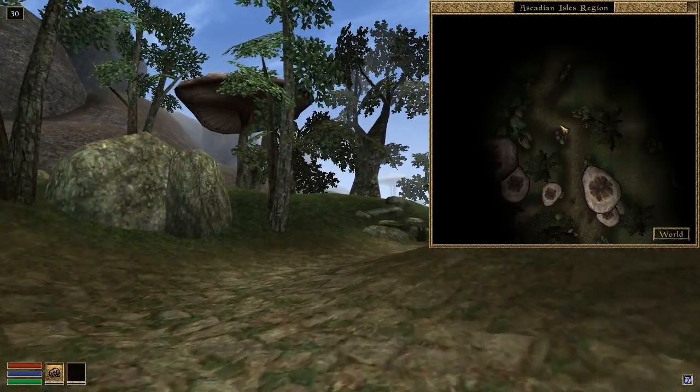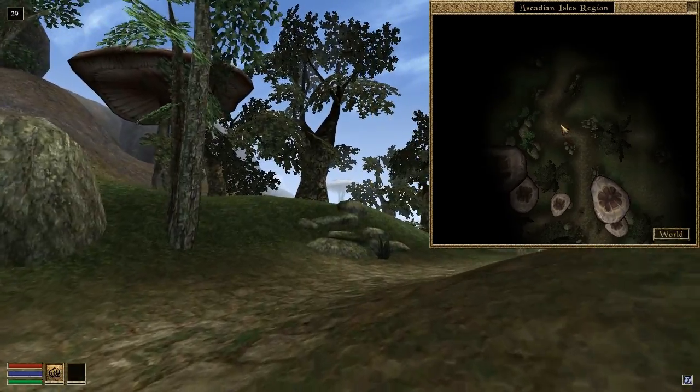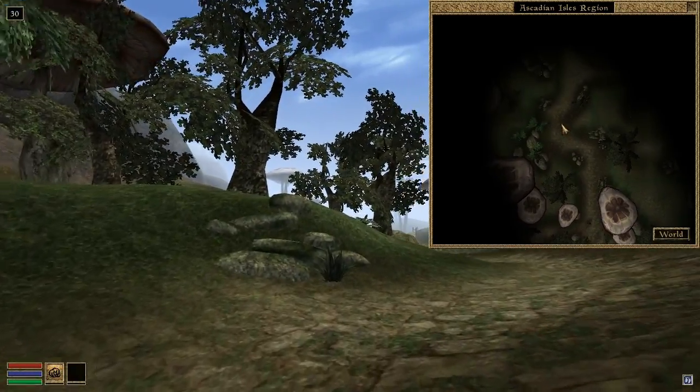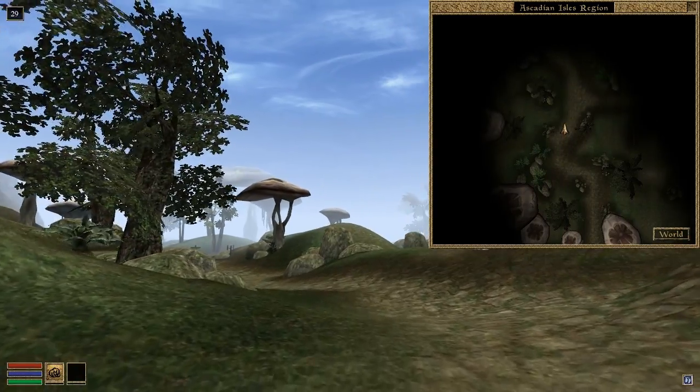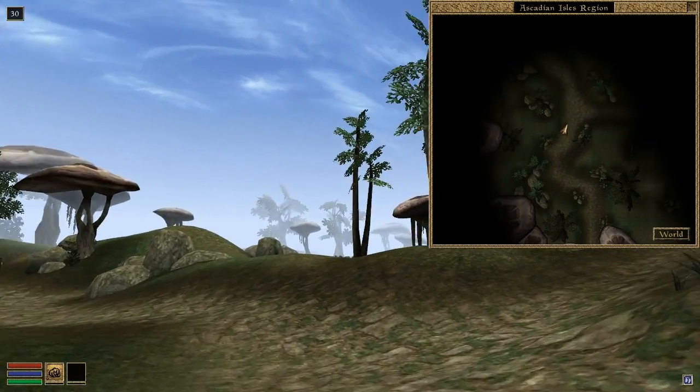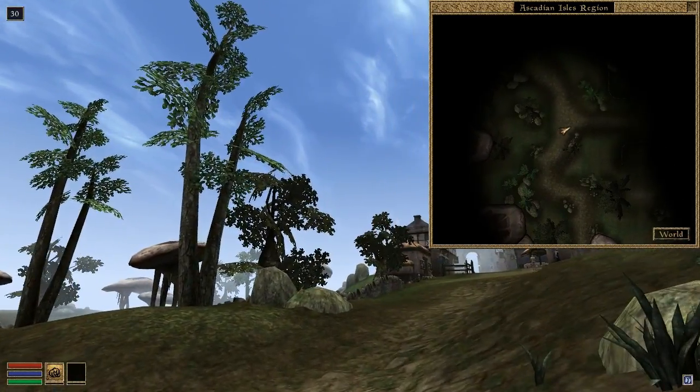Morrowind has a fog of war applied to its map, which means that details on the map aren't drawn until you actually explore them. The fog of war state on the map is now saved so that you will find it exactly as you left it during your last play session.